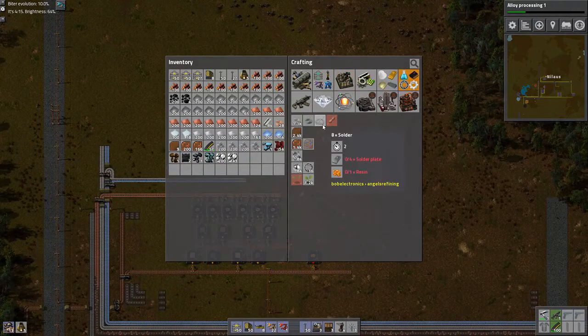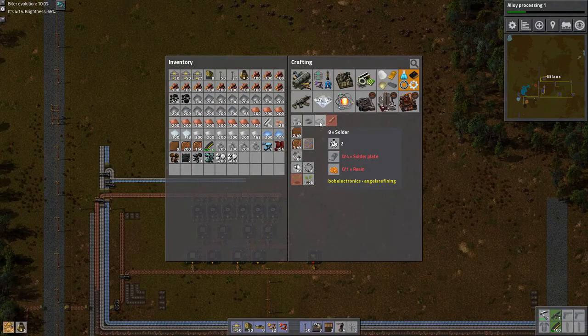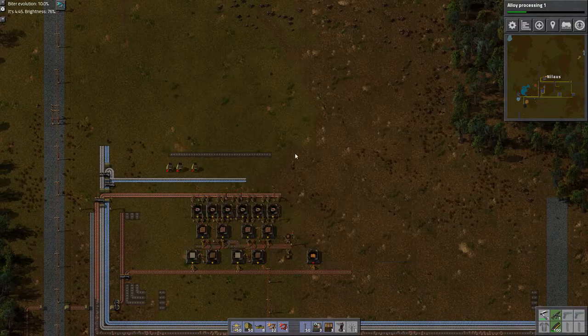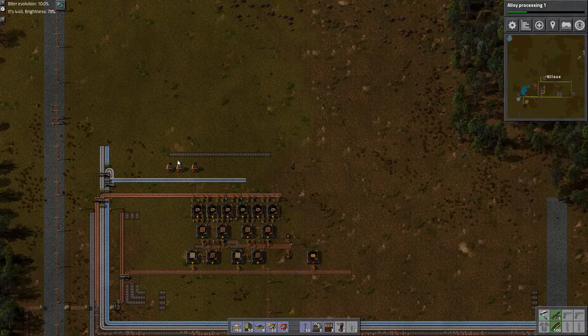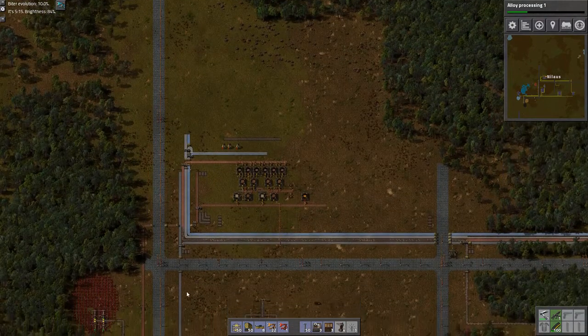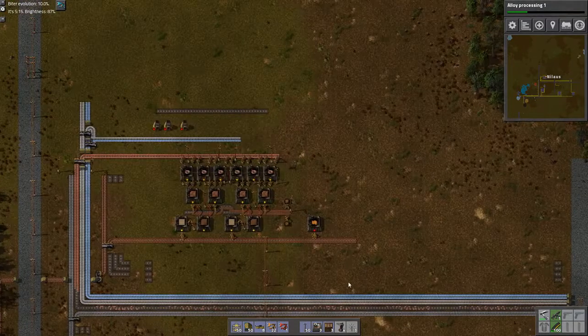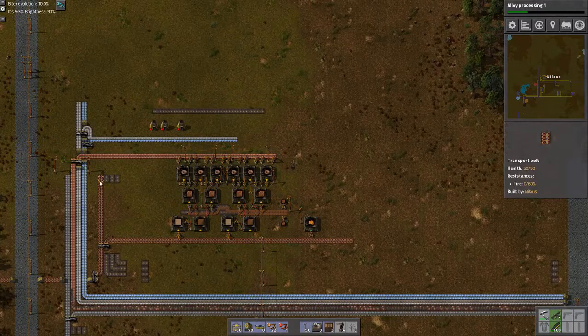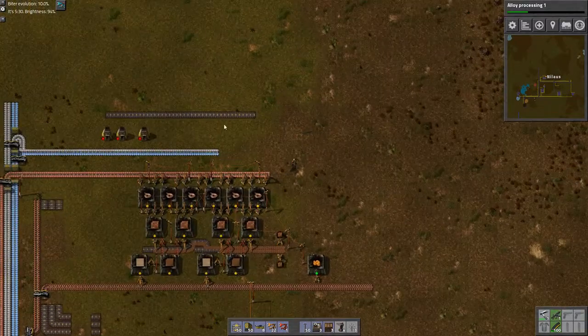We're just doing things sort of halfway through. So that's going to be this solder plate coming out. It's a lot of solder plate. I actually need coal — I probably should have coal on this belt. I'm going to put that later on. I'm going to put coal on my bus.